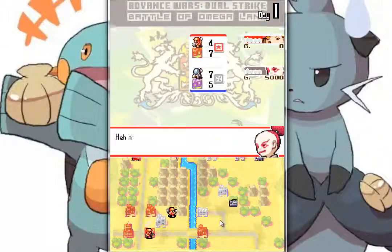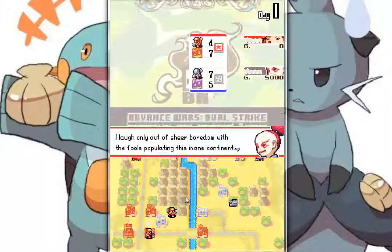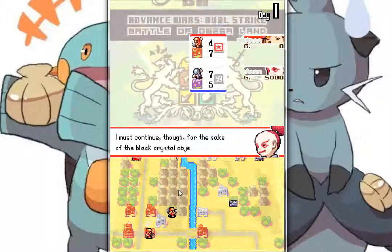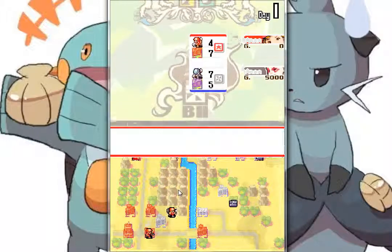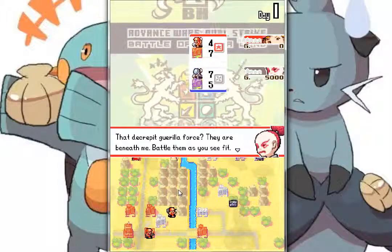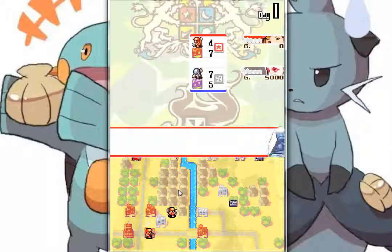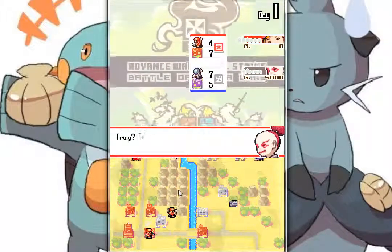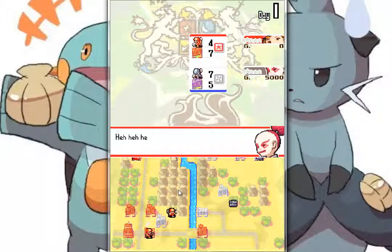Our opponent here is Zack. I laugh only out of sheer boredom with the fools populating this insane continent. I must continue though for the sake of the Black Crystal's objective. Lord Zeg, enemy forces spotted. The Gorilla Force? Battle them as you see fit. They're actually allied troops led by a commanding officer. Then I shall see if there's a CO on this continent worth facing me.